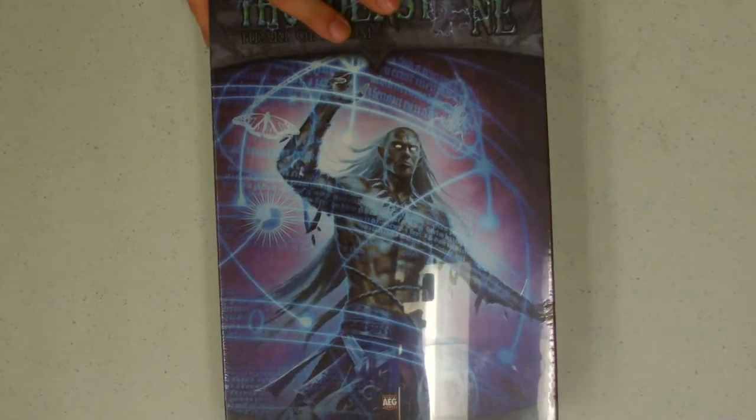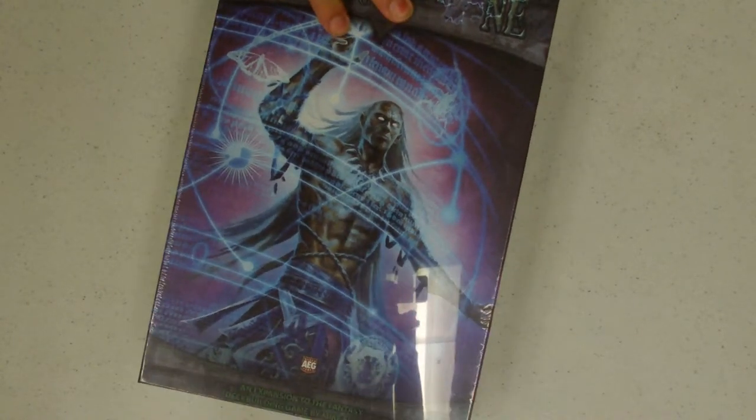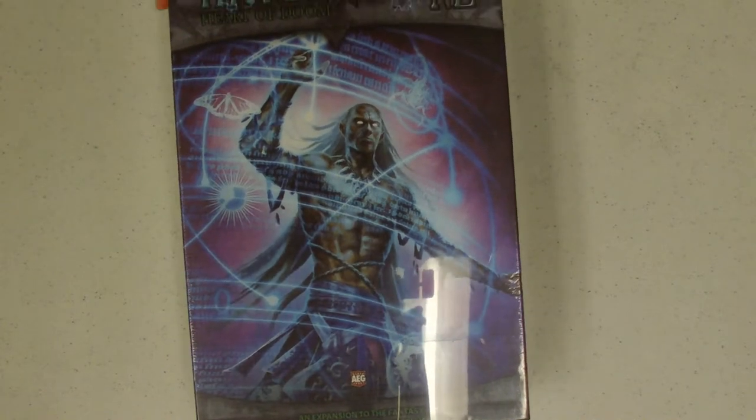Hey there, welcome to Gaming Division. I'm Cam Ryan, and today we are in a very quiet, undisclosed place. Yay, mysteries. Today we are going to be unboxing Thunderstone — specifically one of the expansions: Heart of Doom. In very nondescript wordage, I don't know what to do, it's just how the box came out. So let's grab this and get it open.